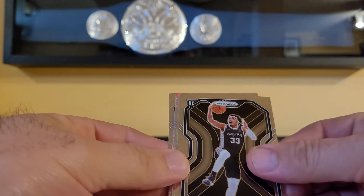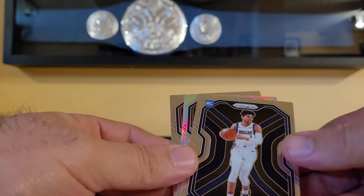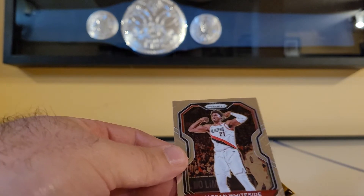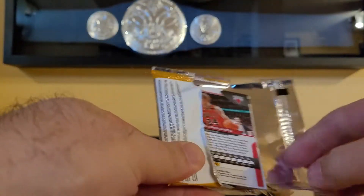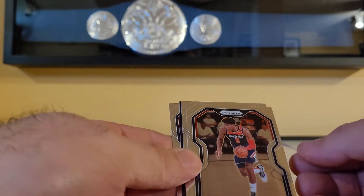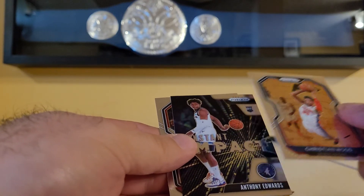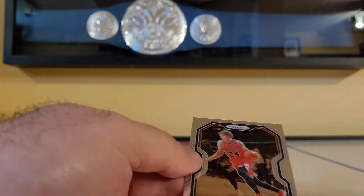I really liked the rookie design this year with the color. We got a silver — Trey Jones, Tyrell Terry, nice two rookies. Be nice if the silver was a rookie. LaMarcus Aldridge, Hassan Whiteside. I really do like the rookie design with the accent color. Oh it's another insert — Christian Wood, oh that's nice, that's sick actually — Anthony Edwards instant impact and Lauri Markkanen.